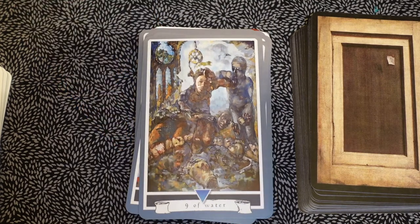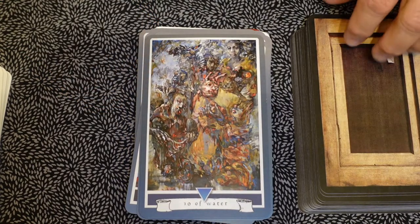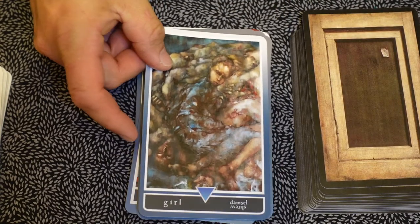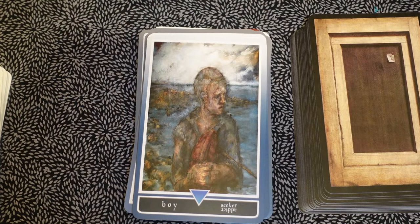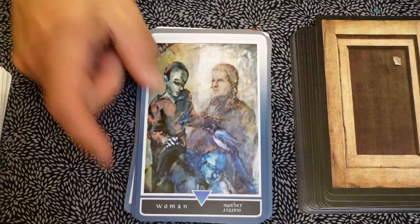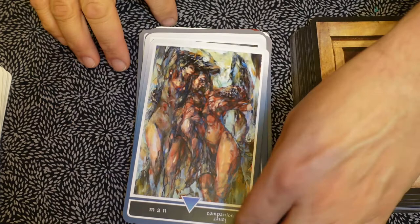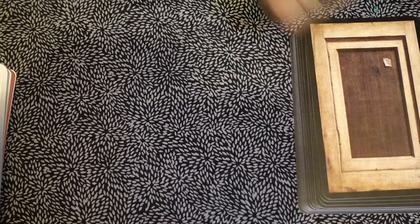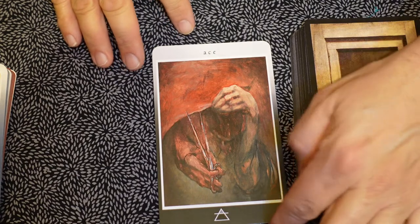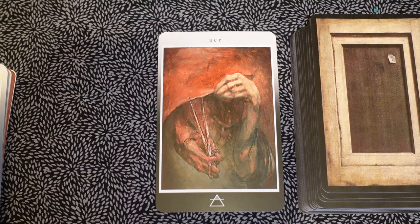Eight of water, nine of water, ten. The girl. One thing I'm trying to do is go at a pace where you can really get a sense of the card — this is not one of my flash reviews. Woman, the man. When it comes to the deck, there seem to be some hints at nudity, but not actual — you kind of see. This image is very interesting with the scissors and the cutting, for the ace of air.